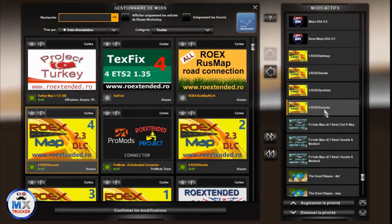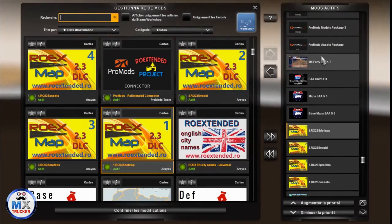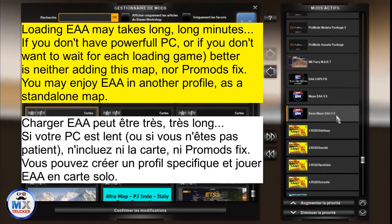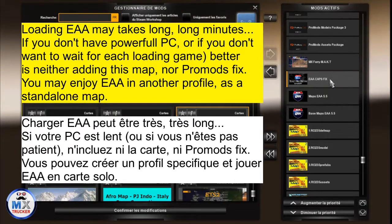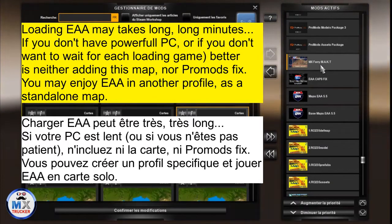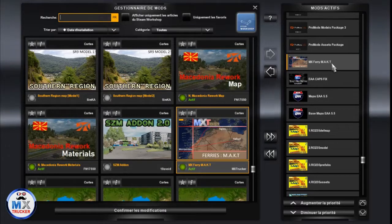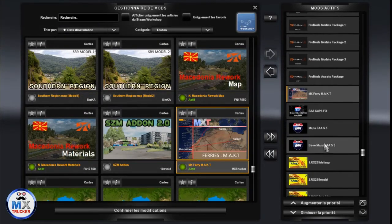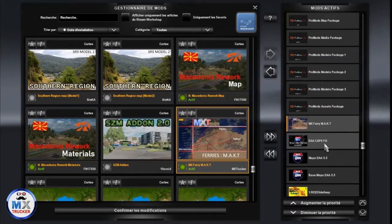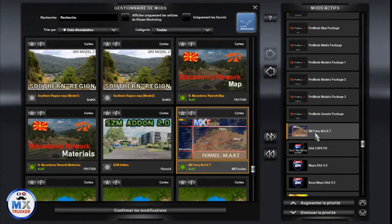Here is the file: assets, prefabs, model, def and map file. Just above we get EAA 5.5 base mappa, EAA caps fix which is the English city name, and an optional Mexico ferry from city Montevideo, Alger, Calizari, and Tunis — working with PG Indo and Afromap. It just allows playing these three maps together without going back to Europe to go to the south of Brazil, for example.